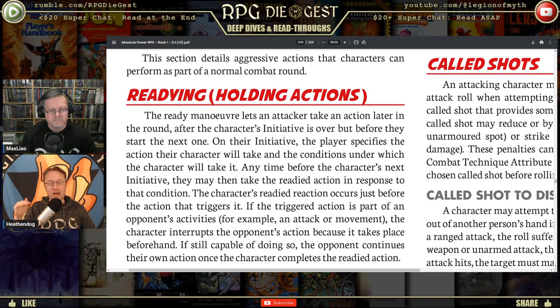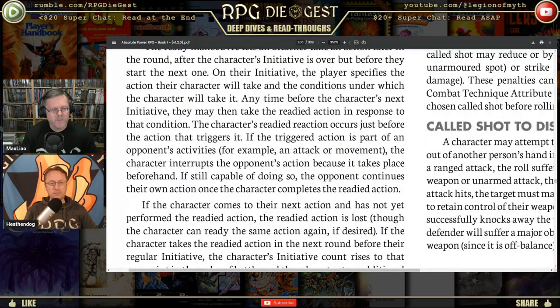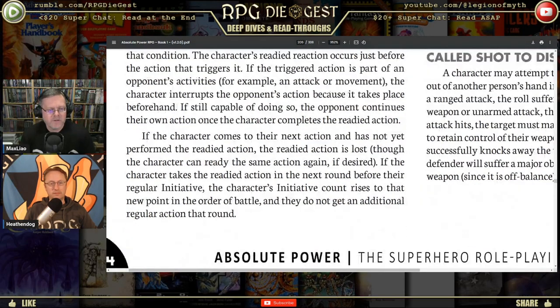If still capable of doing so, the opponent continues their own action once the character completes the readied action — so even after being shot you can still go there, though you'll take the hit. If the character reaches his next action and has not yet performed the readied action, the readied action is lost. You can ready the same action again of course. If the character takes a readied action in the next round before the regular initiative, the character's initiative count rises to that new point and they do not get an additional regular action — that is your action for the round.